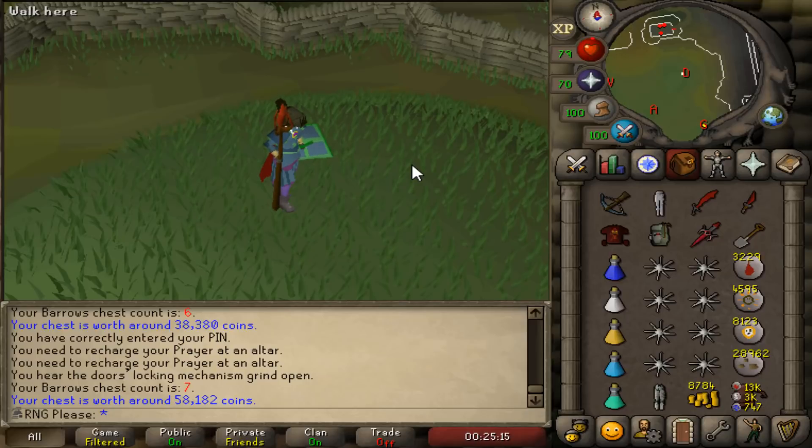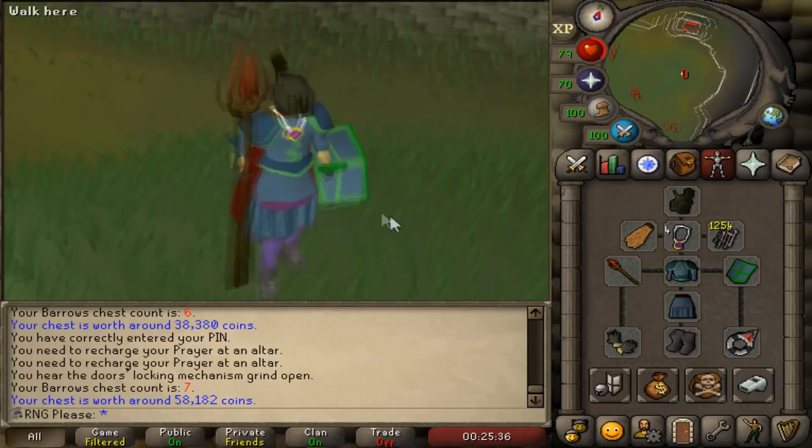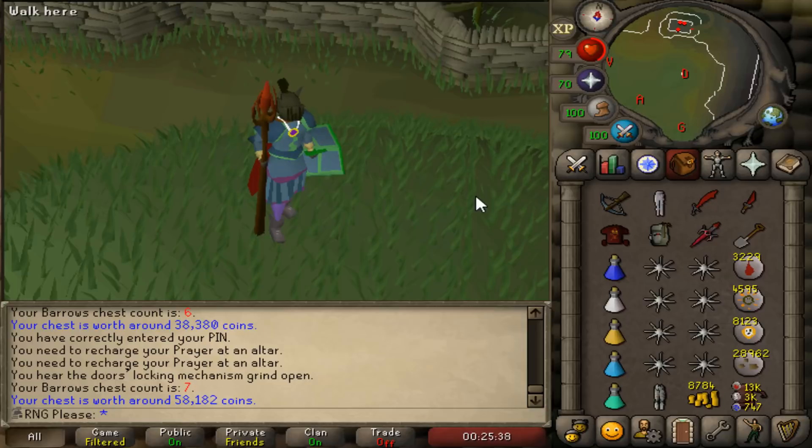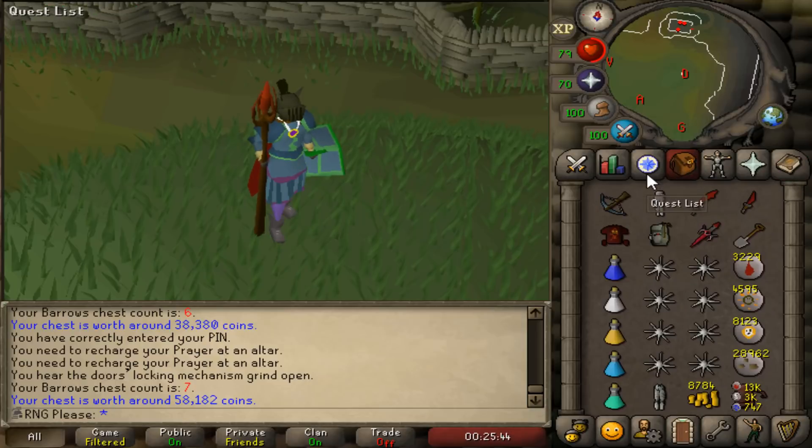Once I'm in I do the run around, and even if I run out of prayer I'll continuously do it — no point teleporting out for prayer. Eight sharks is enough food; the most I've used in one run is three. That's decent considering I'm only 75 defence in rune armour. Once done, I teleport to my house, use the altar for prayer, use the Camelot teleport near the bank, or Edgeville with my amulet of glory.